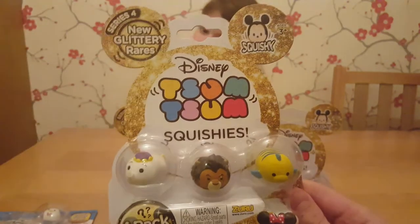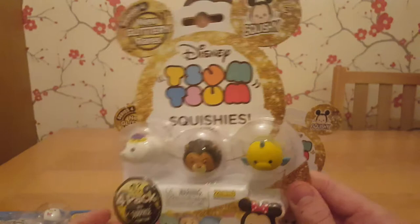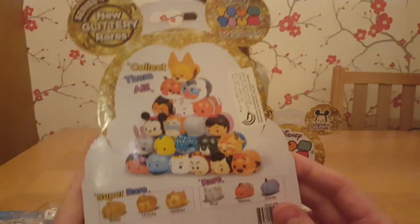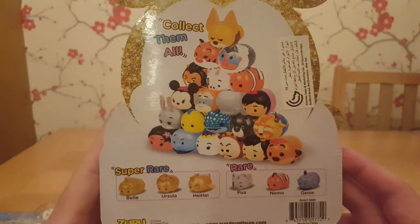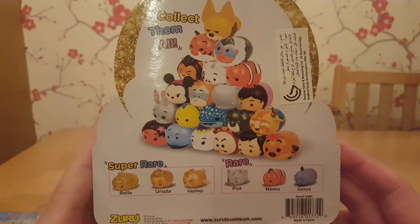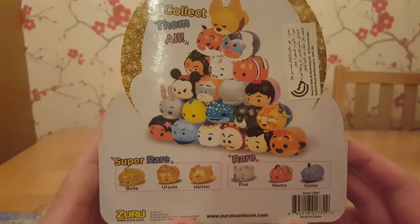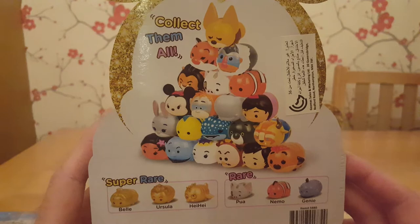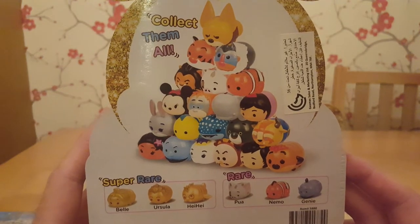Another pack - we've got Mrs. Potts, we've got Scar, and we've got Flounder, and again all these come with a surprise as well. On the back I can show you the rares of Pua, Nemo, and Genie, and then the super rares of Belle, Ursula, and Heihei. And you can get all the others that might be a surprise on the back as well.